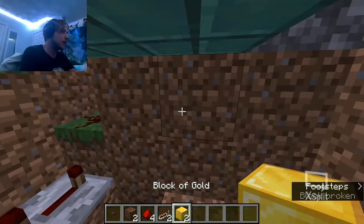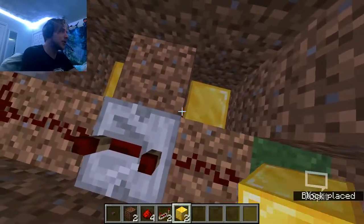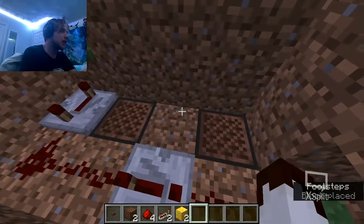The block underneath — if you've got gold, that's going to be what you're going to need to get the optimal sound effect. Unfortunately, it's kind of expensive. Then you're going to put down the gold and the blocks. Once you've done that, you're going to tune it.